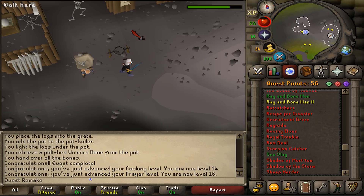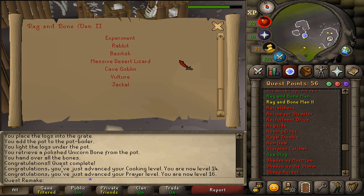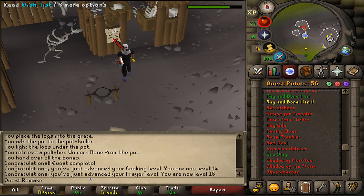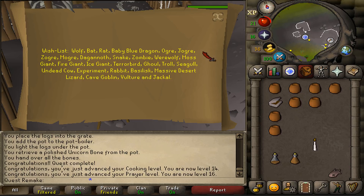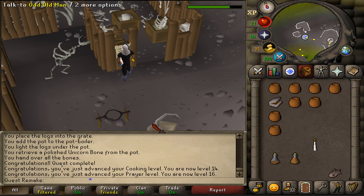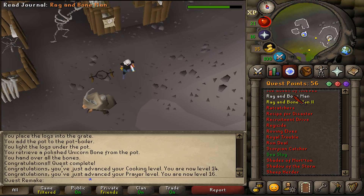To see which kind of monsters you need to kill for part 2, you will either need to check your quest log or check the wish list on his building. Currently I do not have the quest or stat requirements to gather all those bones, but this was my quick guide of Rag and Bone Man quest number 1. Hopefully it has helped.